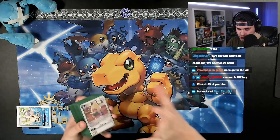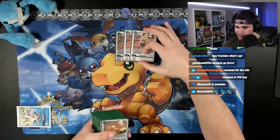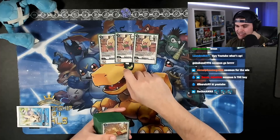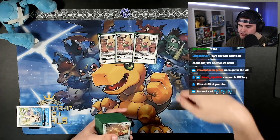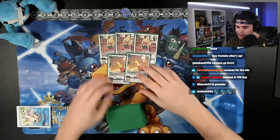Next we have the main deck starting off with our white level threes. We have three copies of Bokomon, aka Brokomon, basically the main engine for a lot of hybrid decks out there. In this deck he can be super dirty, allowing us to go into free Korikakus followed by second Korikakus. But the real spice of the day was two copies of Neman.